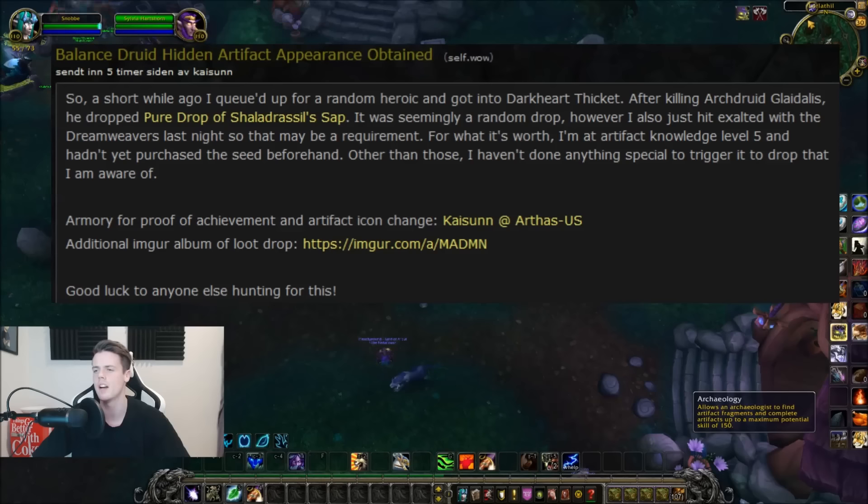His name is Kyson and he just randomly happened to get the drop from the first boss in Dark Heart Thicket — he dropped the second item needed to craft the Sunbloom in order to get the artifact appearance.